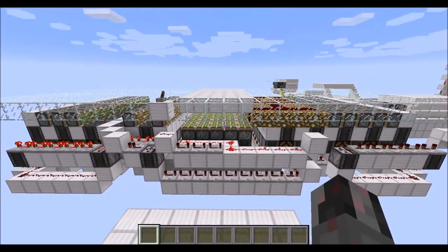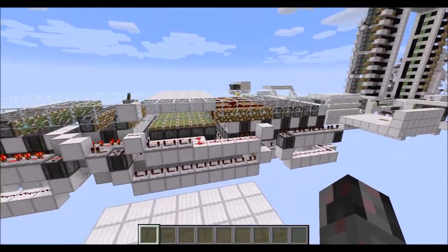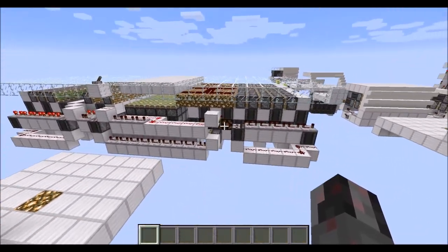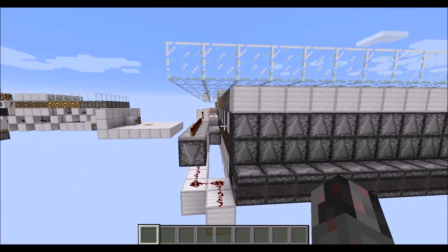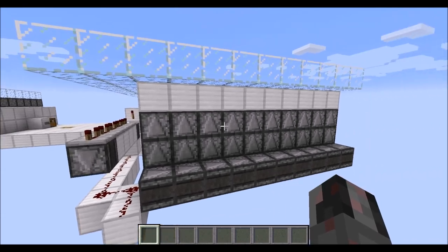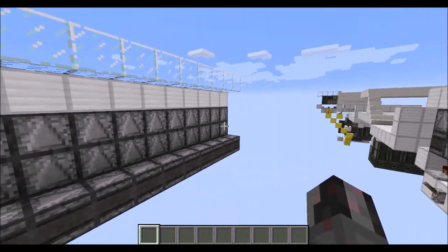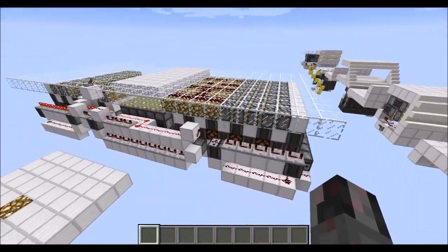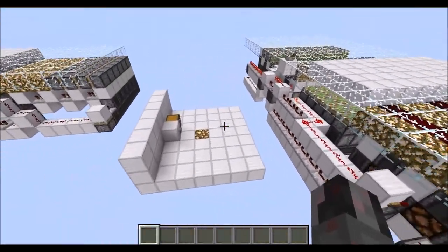Now let's talk about the size of it. It's in total 29 blocks wide, 6 blocks high. The length is 2 blocks for the control circuit, and 1 block for each of the modules. So the modules are only 1 block wide and infinitely tileable without problems — or as widely tileable as the loaded chunks allow.